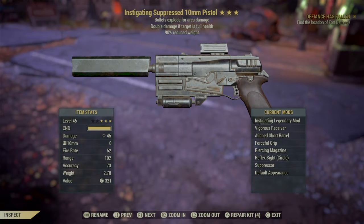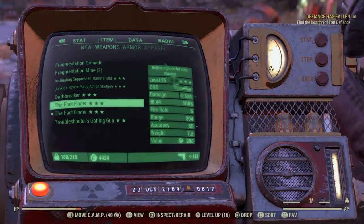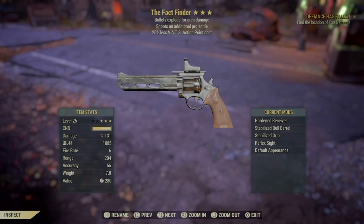We've got this right here — an instigating suppressed 10 millimeter pistol. Bullets explode for area damage, double damage if the target is at full health, and 90% reduced weight, so it only weighs like three pounds. Not bad.